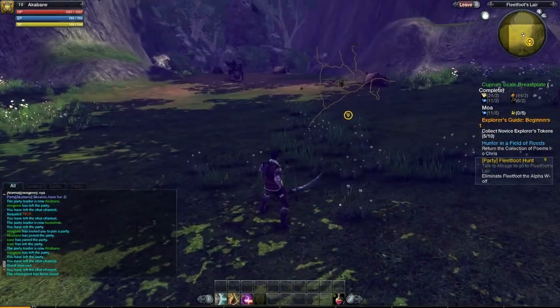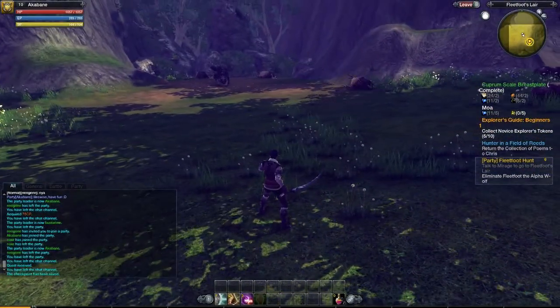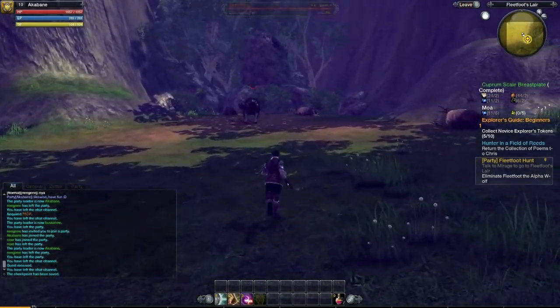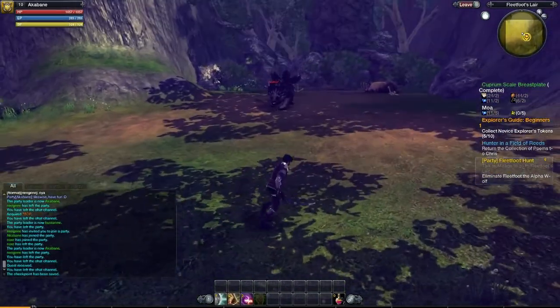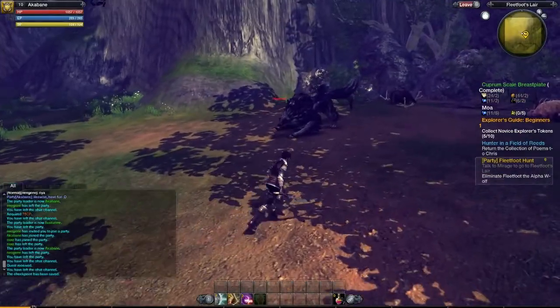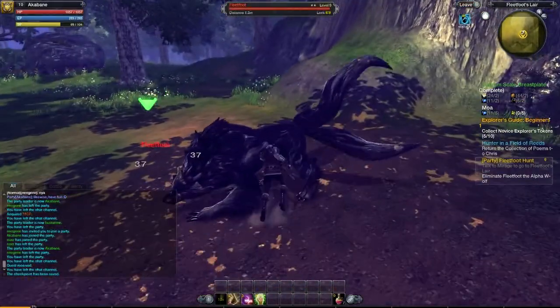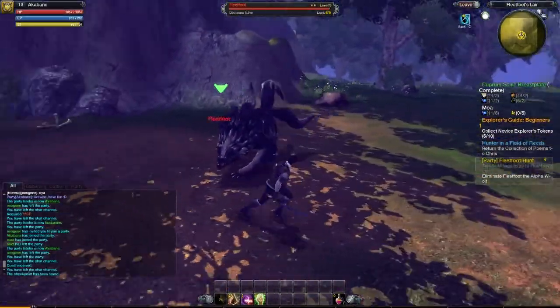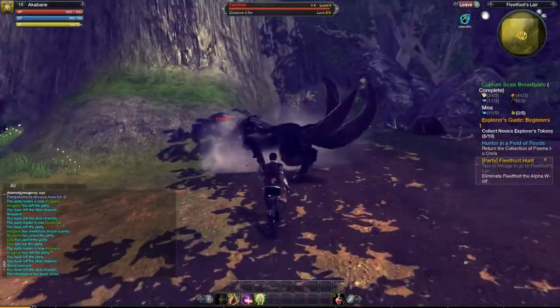Defenders usually play with a shield, but I have been playing the entire game without a shield because I feel like they're completely useless. So I prefer just using invincibility frames like in Dark Souls to be as awesome as possible. This is Fleet Foot — you're not supposed to be fighting him alone. Even the quest states that you should be playing against him with party members.